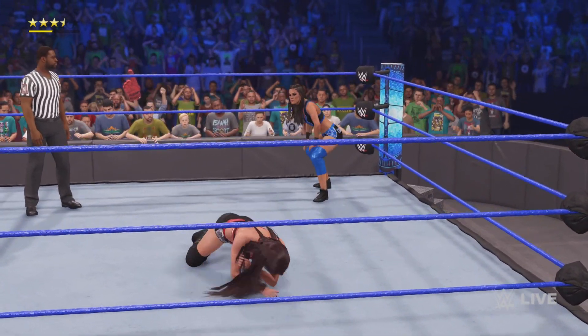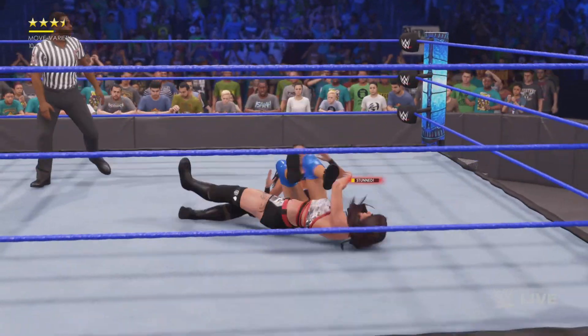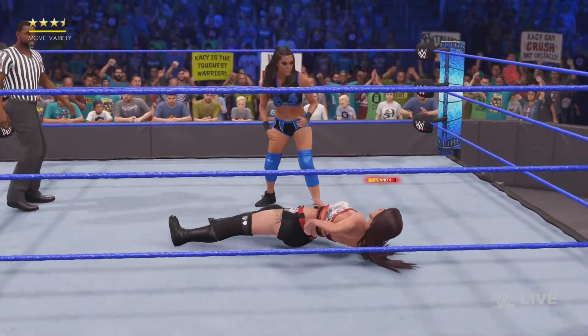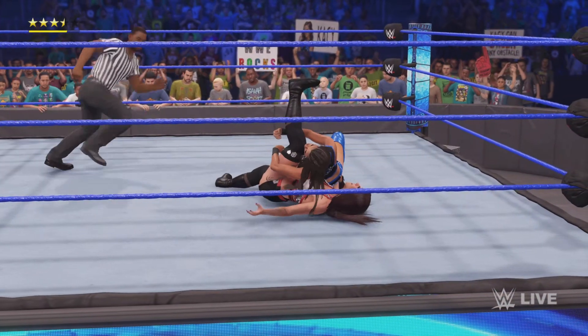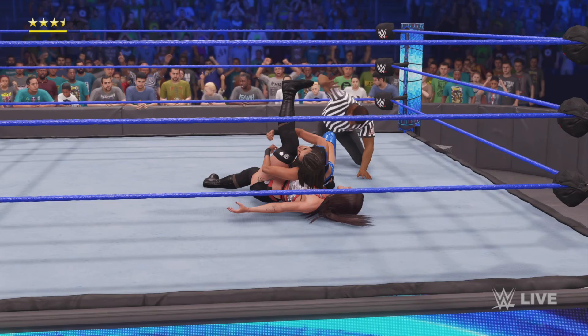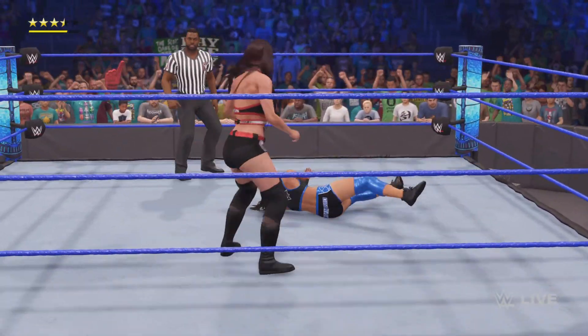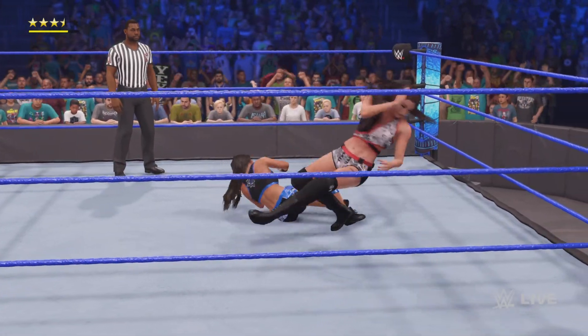This superstar poised and ready to strike, waiting for their opponent. Somersault leg drop — Kaley's chances are fading. Pin! One, two, three. She got her there. And finds a counter.